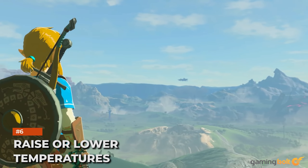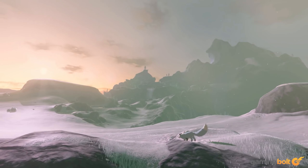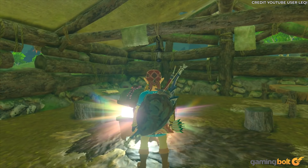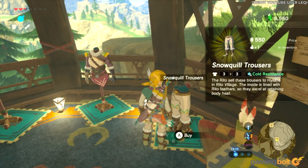Raise or Lower Temperatures. One of the most immersive qualities of Breath of the Wild is Hyrule's dynamic, changeable weather patterns. There are chilly icy locales and scorching desert areas, but at any moment Link can be caught in inclement or hostile weather. To combat this, players can equip special elemental weaponry to raise or lower Link's body temperature accordingly.